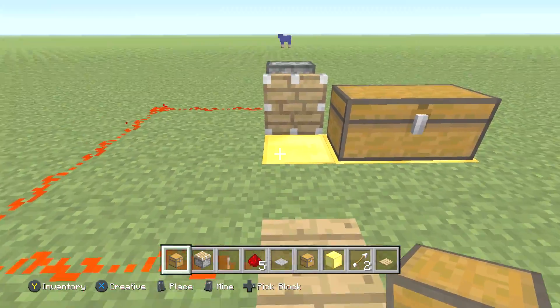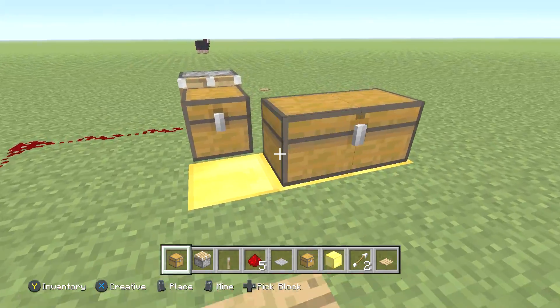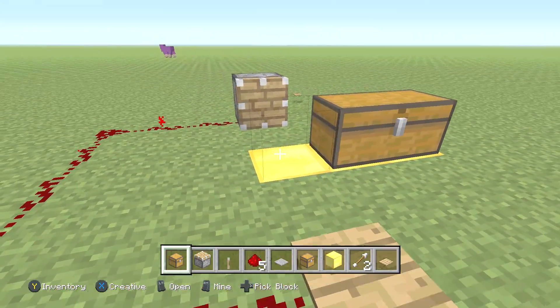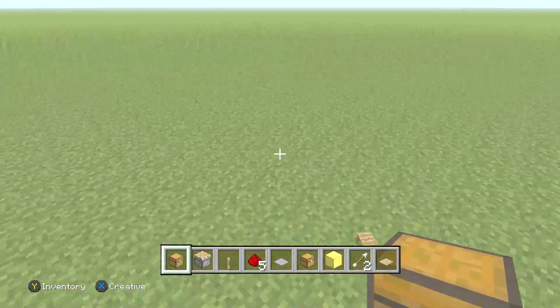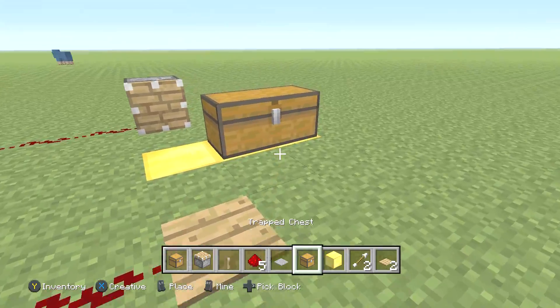I'll show you guys one more time. What you need to do is stand on the pressure plate as it's going to come in, and then it should work. You've got to do it at the exact same time — and then boom, as you guys can see, you've got yourself a triple chest. That's really cool. It's a really secret feature — well, more so it's a glitch, but I definitely feel like it's really cool.